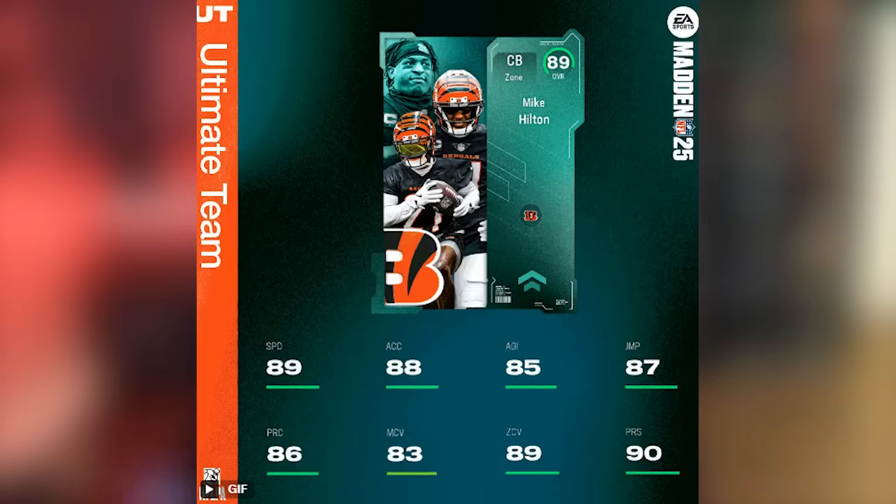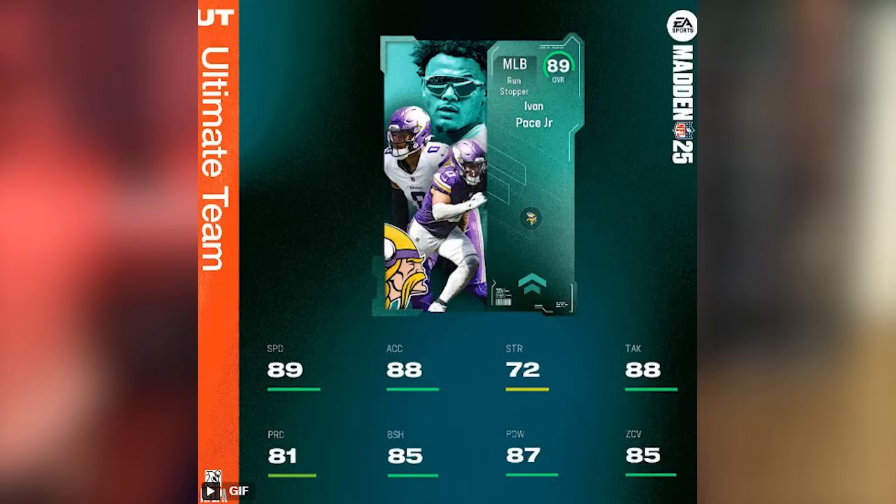Mike Kilton at cornerback: 89 speed, 88 acceleration, 89 zone, 83 man coverage, 90 press, 87 jumping, 86 play rec. If you're running a lot of zone coverage you'll probably want to go after this card. Next up is Ivan Pace Jr. — he's only 5'11" for a middle linebacker, which is a concern since you typically want 6-foot or taller, so I'm curious how this card plays.